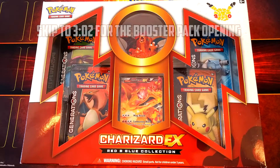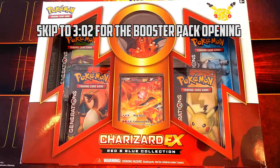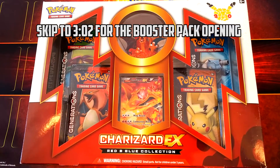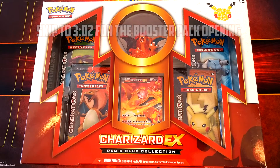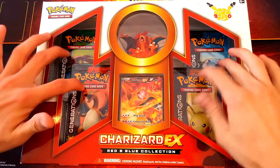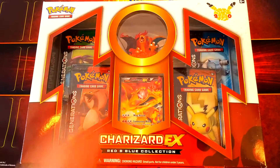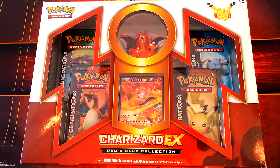Hey guys, it's Battle Productions and welcome to an unboxing video for a different kind of box here. We got ourselves the Charizard X red and blue collection. What this box has is four booster packs of the Generations set. The booster packs are pretty nice because they come with an extra bonus card.